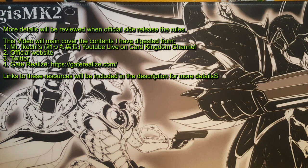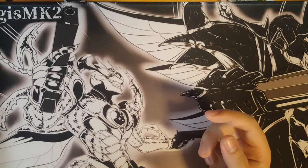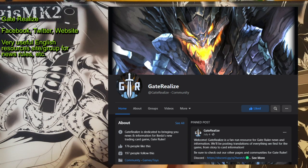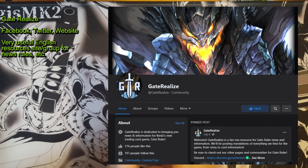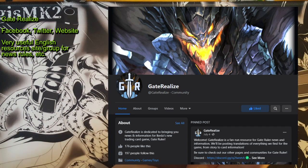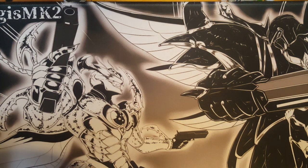One resource you can look at in English is called Gate Realize, which explains a lot of stuff and also has new card reviews. This website contains a lot of useful information, and if you're looking at recent card effects - which I'm not going to cover everything today because that would be too much - you can go there and see if you like those card arts and effects. You'll start getting to know something about this game and decide if you want to play or not.